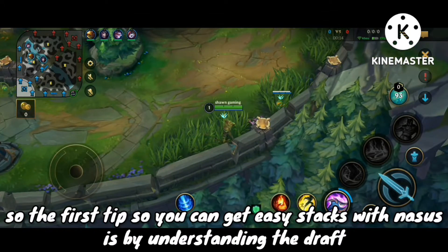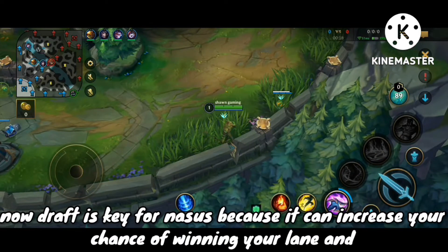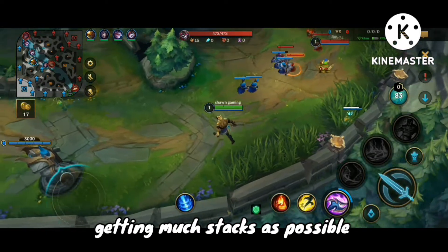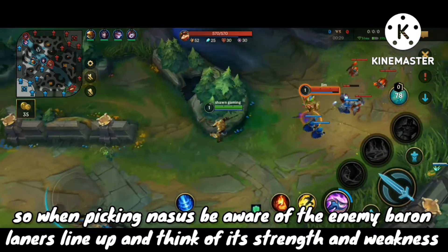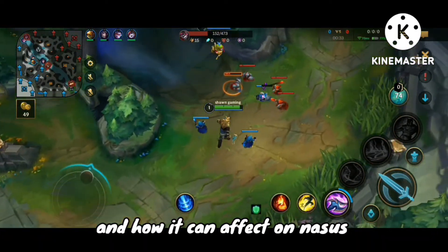The first tip to get easy stacks with Nasus is by understanding the draft. Draft is key for Nasus because it can increase your chance of winning your lane and getting as many stacks as possible. When picking Nasus, be aware of the enemy baron laner's lineup and think of its strengths and weaknesses and how it can affect Nasus.